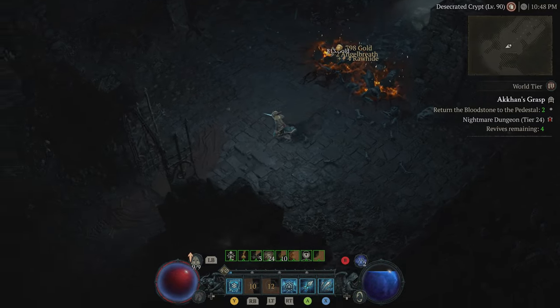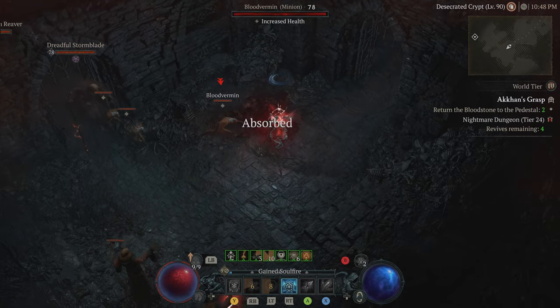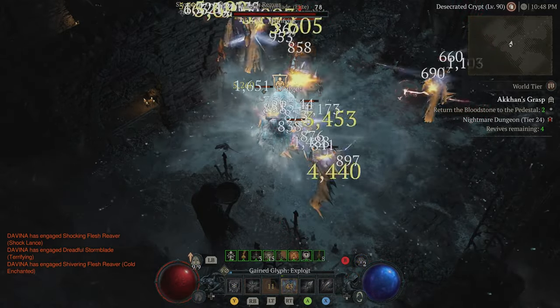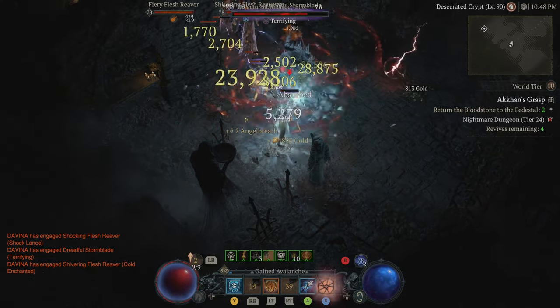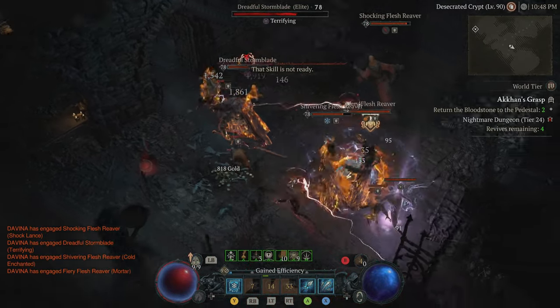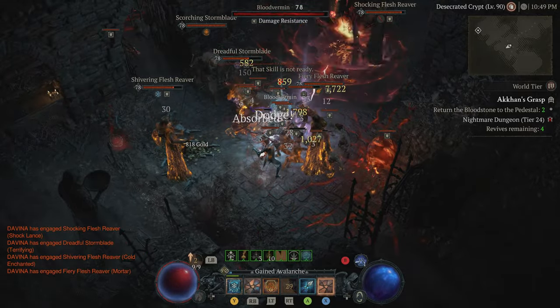Don't forget — this is the pre-patch before patch 1.1.1, which goes live on August 8th, buffing the sorcerer to the next level. What you're seeing right now is my pre-patch power, which is absolutely amazing. Even though the sorcerer is a little bit squishy, I can still carry others and obliterate enemies into oblivion.